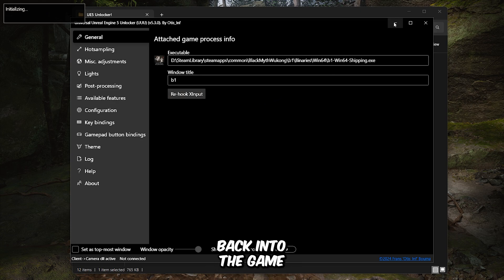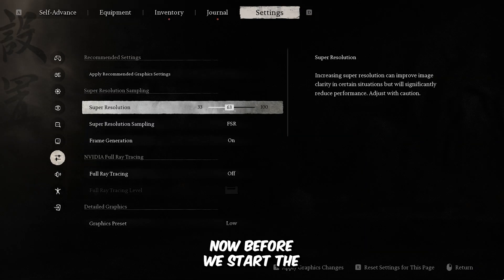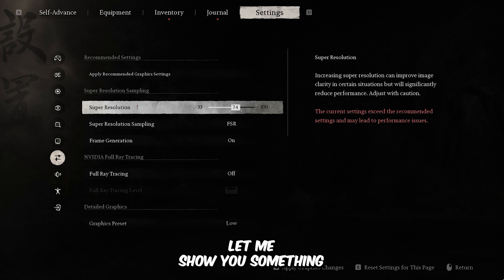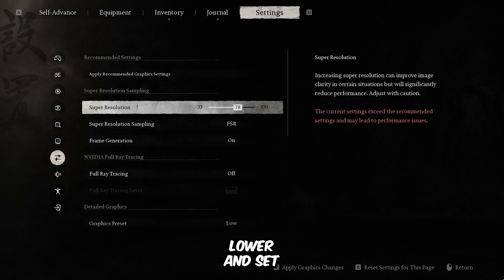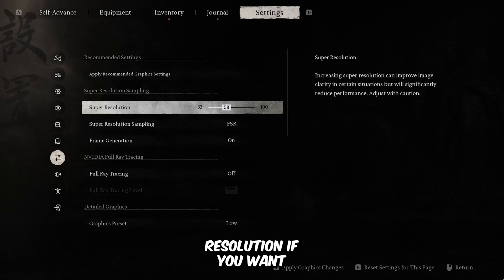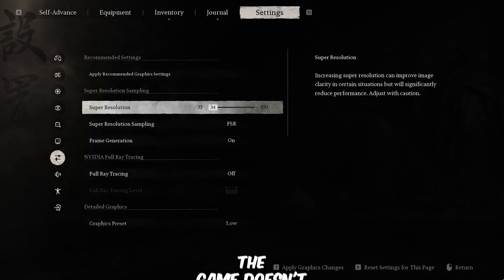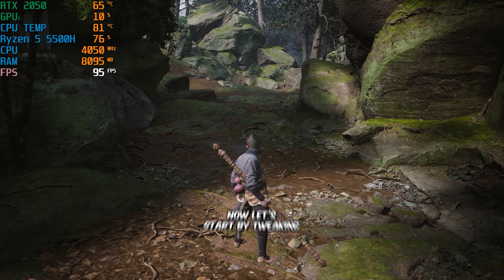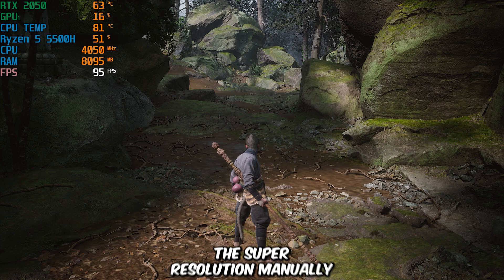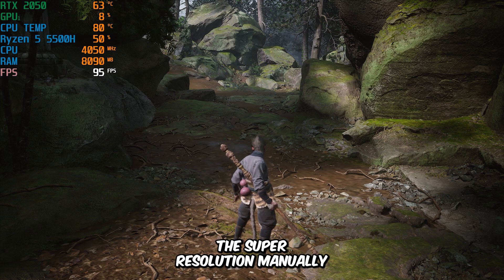Now let's go back into the game. Before we start the tweaks, let me show you something. You may have noticed that you can't lower the super resolution below 33% from the game settings. However, you can actually go even lower and set a custom super resolution if you want. Interestingly, the game doesn't really drop down to 33% — it actually stops at 50%, which is why we need to do some manual adjustments. Let's start by tweaking the super resolution manually.